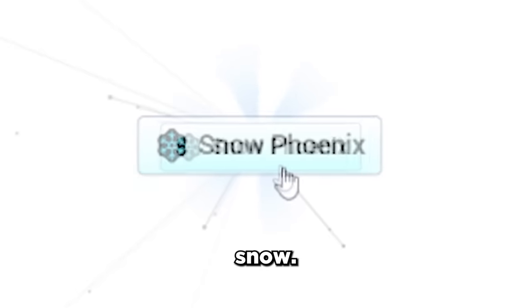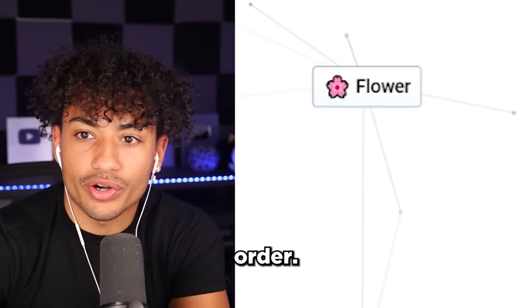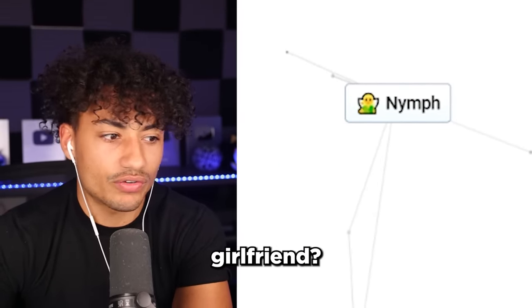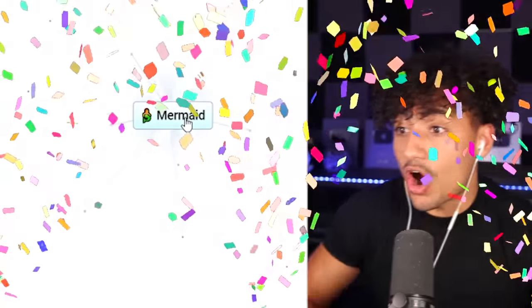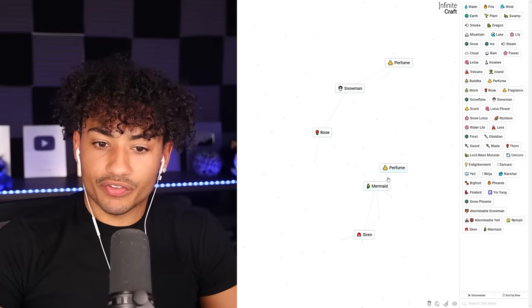Firebird and water lily — oh, snow phoenix. I'm adding everything again, I don't care. We are going in order. Come on — oh, a nymph! I don't know what a nymph is. Can I make that my girlfriend? What is a nymph? A mythical spirit of nature, imagined as a beautiful maiden. Oh my gosh. What does a nymph and perfume make? Please make a girl. Siren! What? Siren and a nymph — mermaid. Okay, this is actually getting better.